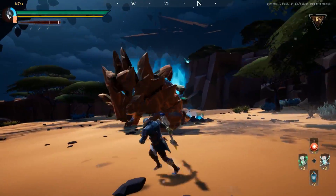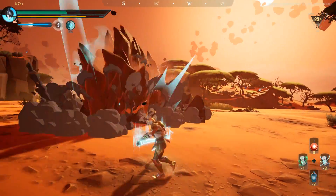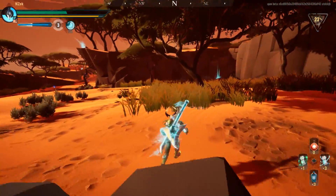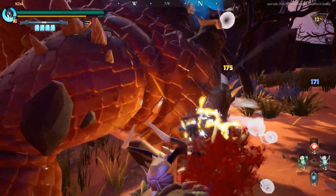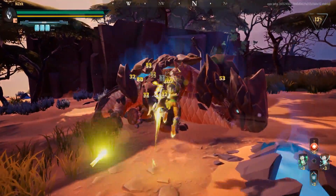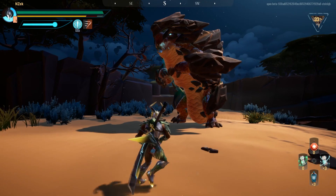Rockfall will flare its rocks when you first spot the behemoth and stomp the ground repeatedly before fleeing. Remember, both these moves can deal damage so don't charge in carelessly. The way the behemoth staggers hasn't changed, so don't expect any new reactions. The same goes for the total number of locations where you can break parts on the behemoth.